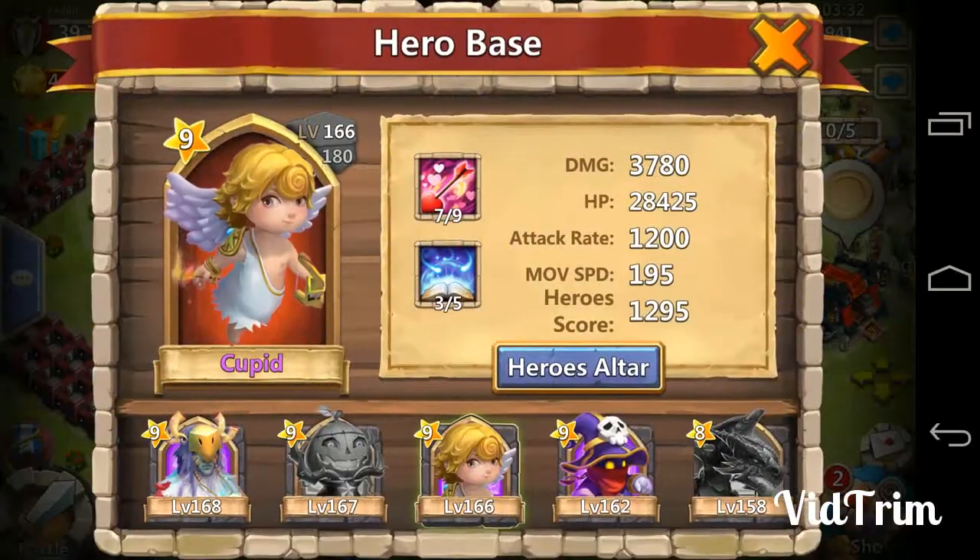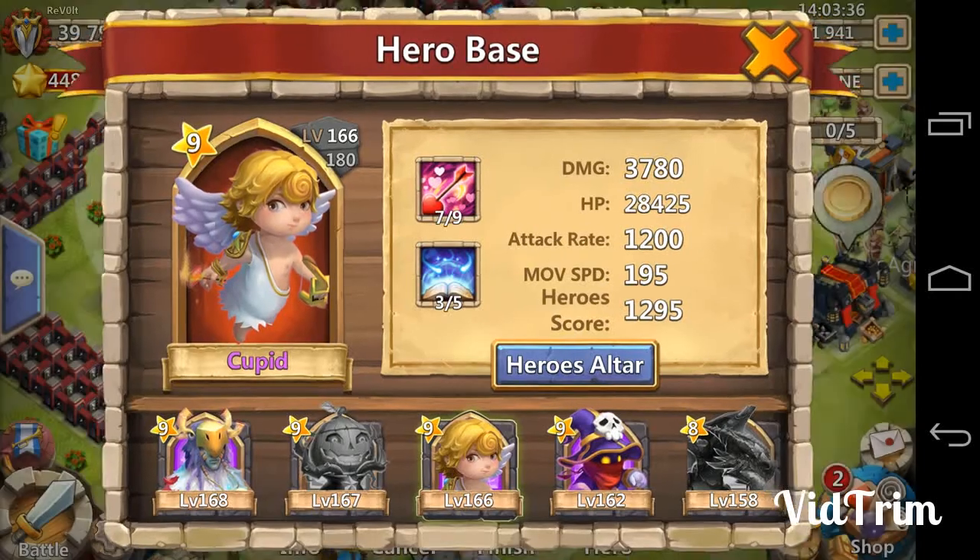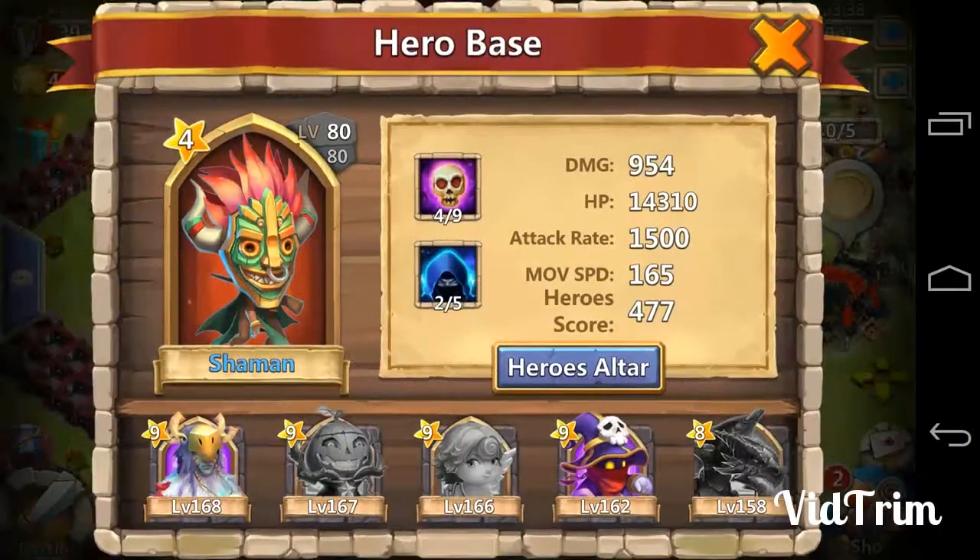What's up guys, ForceClosed here and I've got another awesome tier 3 boss fight for you. In this video I've got a 7 of 9 Cupid with 3-5 Revitalize, and this hero is great when coupled with Pumpkin Duke for boss fights.